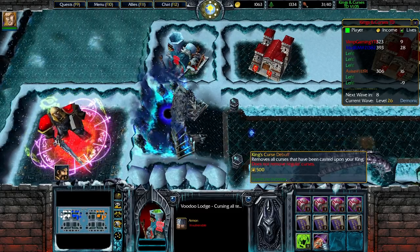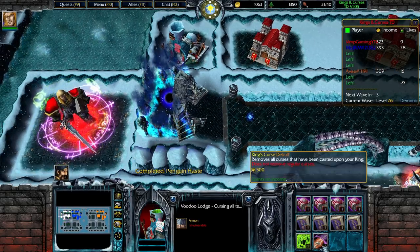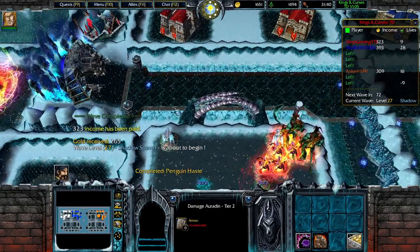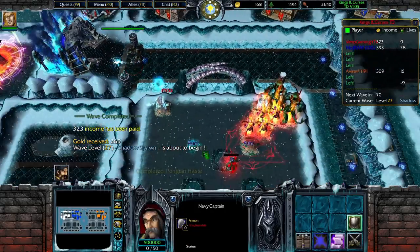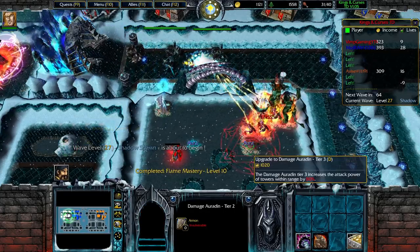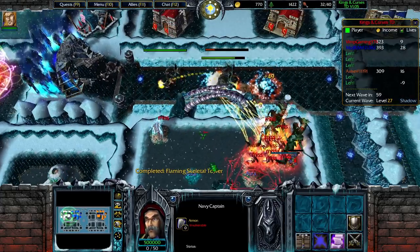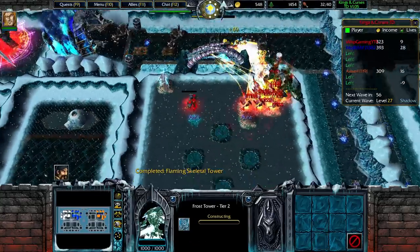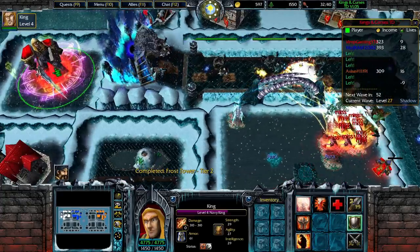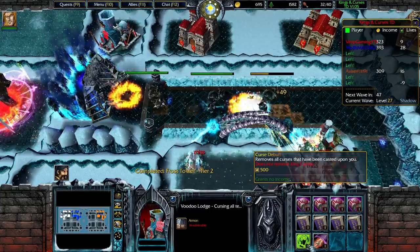The problem with that is I can actually debuff the curse. How? In the same shop — the voodoo lounge — you see the King's curse debuff. So if you cast the curse on my wave, I could literally debuff it if I want to, if I'm in trouble. I probably shouldn't have said that, but it's for the purpose of the video. It's a pretty good tactic — but you have to save up a lot. All of this costs so much. We've reached a point in the game where it becomes very difficult to kill the enemy kings unless you go for a massive send.